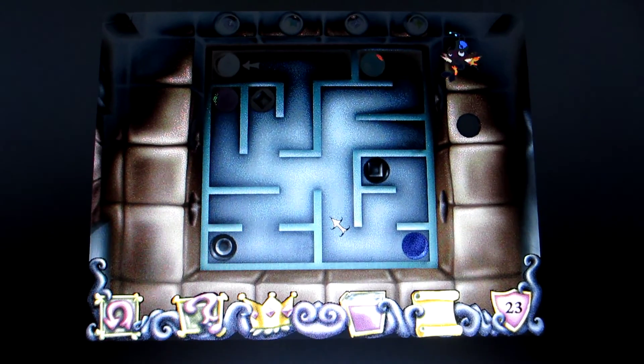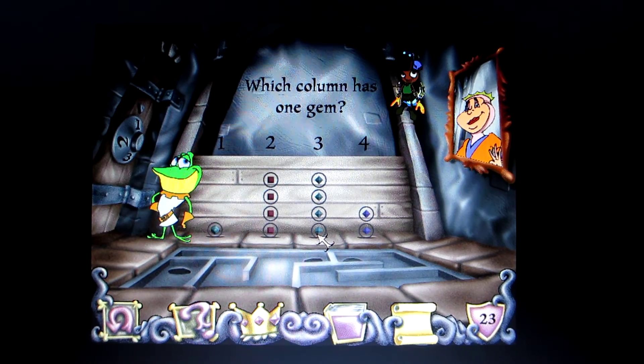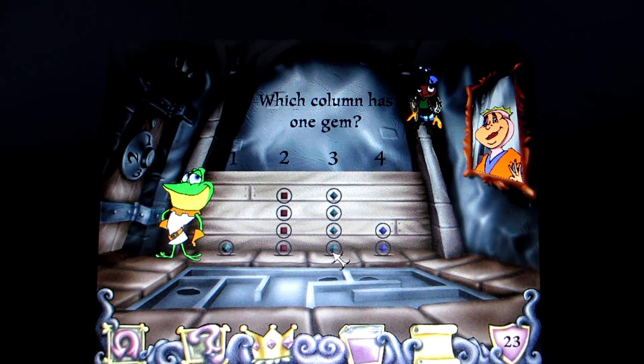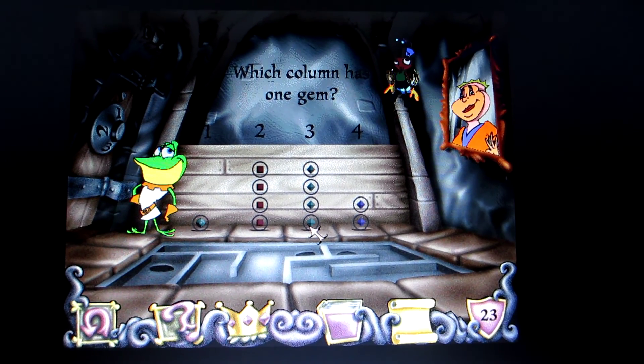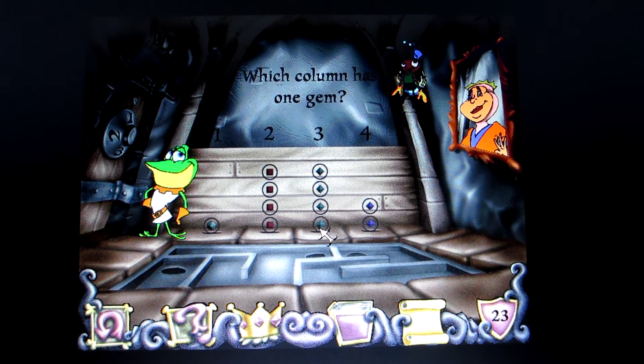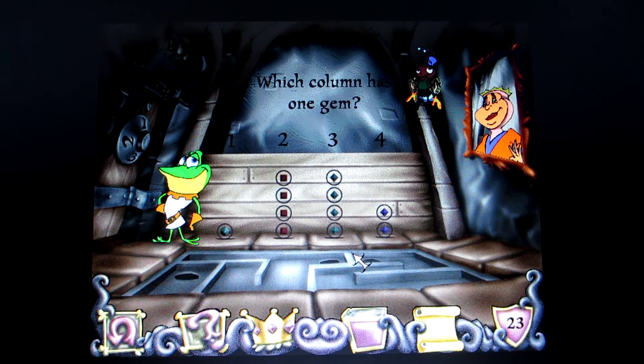I'm starting to believe we can do this, me friends. Watch the gems break into little gems and become a graph. Then you've got to answer three questions about the graph. And here's the catch — the answers to the questions are the combination to the king's vault.